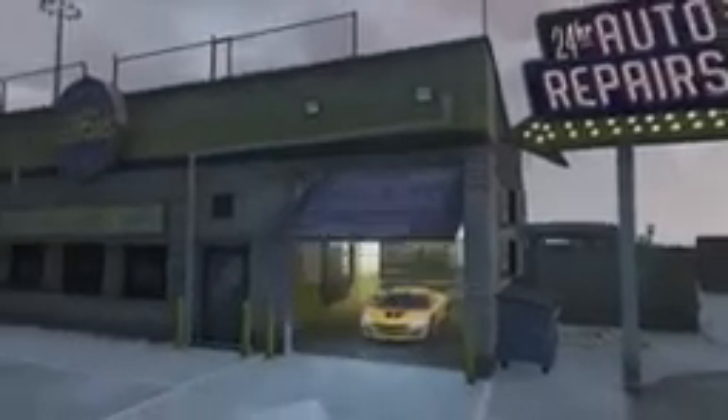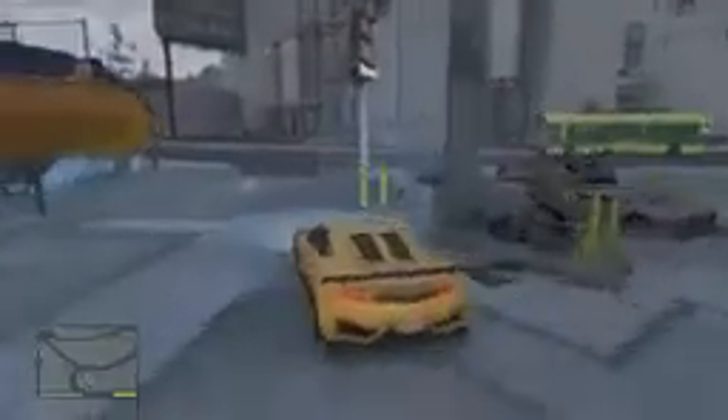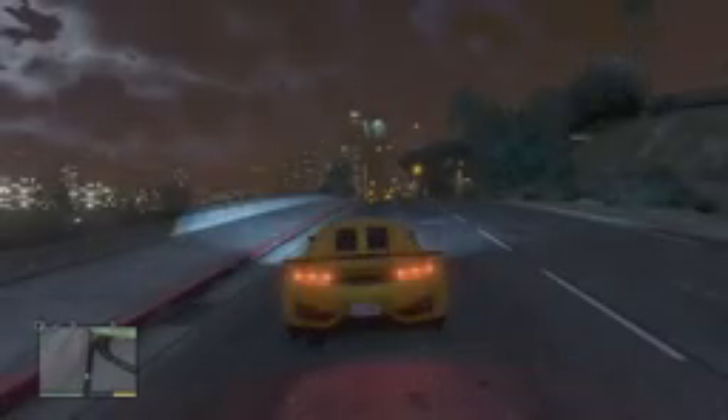The third one is the Dinka Jester. Before going to Los Santos Customs it doesn't look like a sports car, but after I put all the modifications on it, it looks so cool. The amount of modifications and different types of stuff you can do with it is awesome - there's a lot of different stuff you can't do with any of the other cars. I got the yellow on it, and there are all sorts of vents. It's definitely my second favorite compared to the Grotti Turismo.